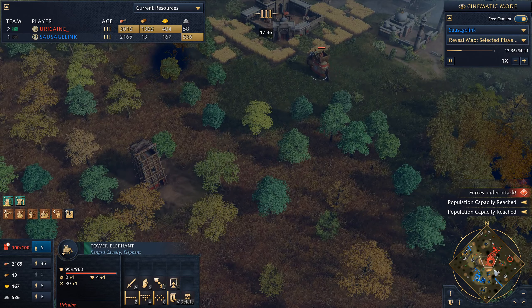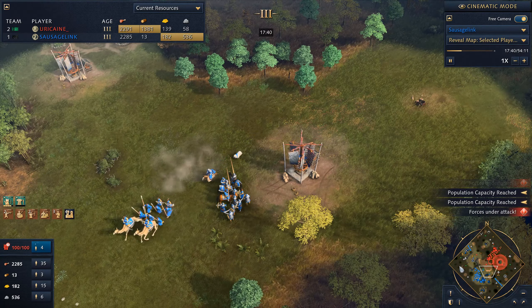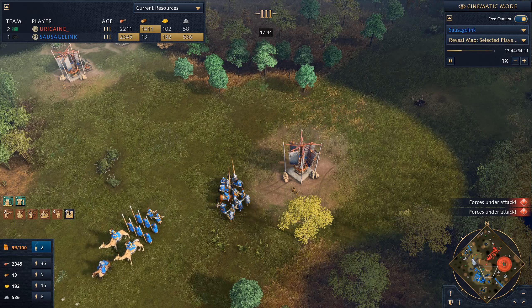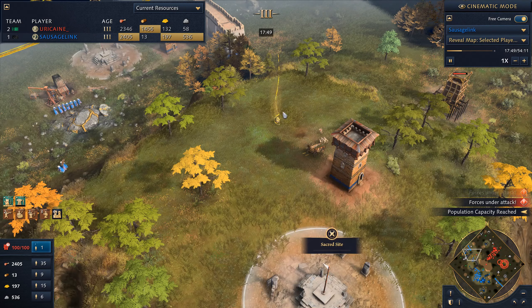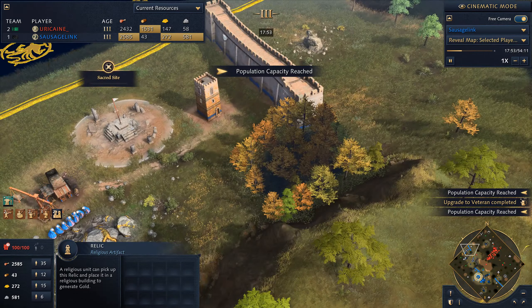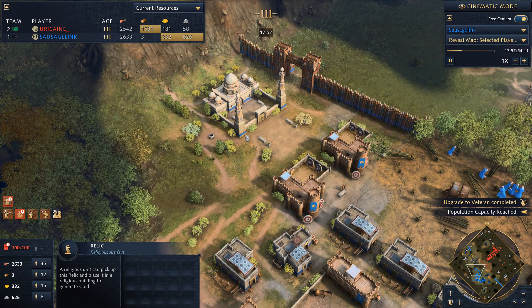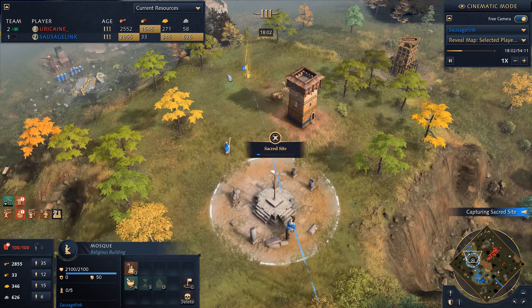He has a tower elephant, and the relics are starting to disappear off the map. The two on his side are gone, and now there are just three left — one down here, one up here, and this one in between us. Fortunately I've walled this section off, so I need to send a monk — or an imam — up that way. Looks like I do have my mosque, and it looks like I'm grabbing up the first relic.